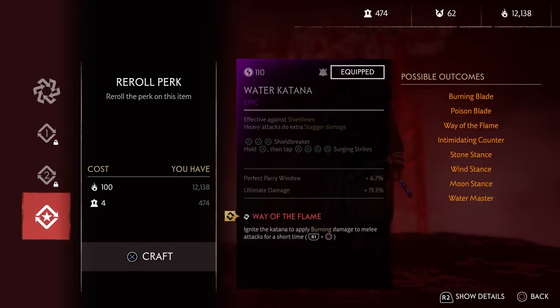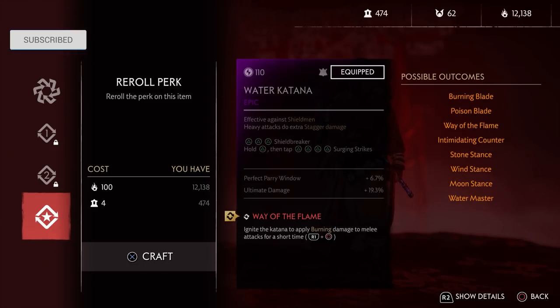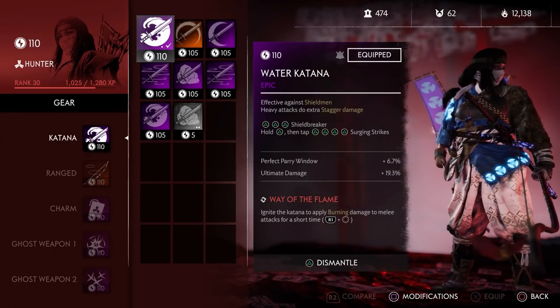For the actual perk on the katana you're going to want way of the flames. This lets you activate the flaming oil on your katana and basically delete one or two mobs — they can't do anything back because it staggers them with fire damage, and all of our status damage goes into that. If you melee something with way of the flame active they just die in two or three hits really quickly. You can also use burning blade — it has a chance to ignite on melee — but I found way of the flame is more reliable; you can activate it to take on an oni or a big shielded enemy and it just deletes them.